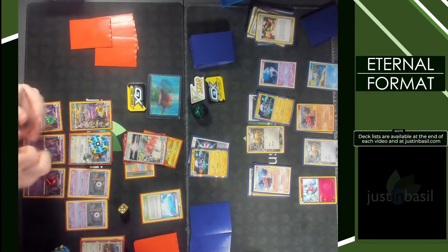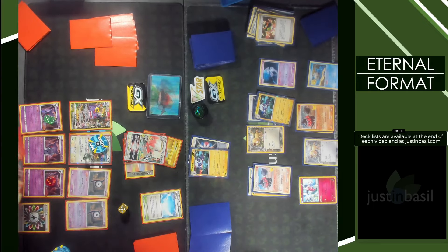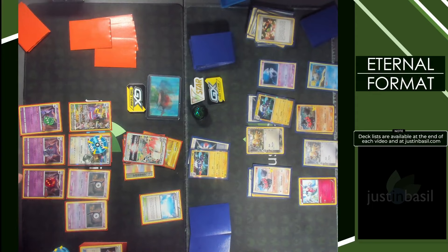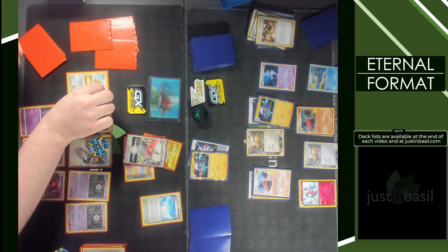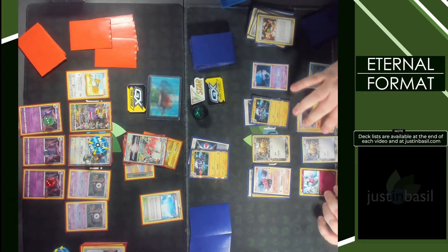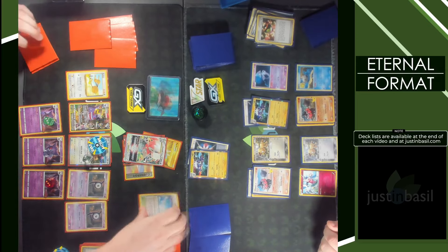Zoom and Draw. Special search. Dodrio is so good for that deck — even on turn one. I do wonder how that deck would fare against Ability lock though. Windstorm.